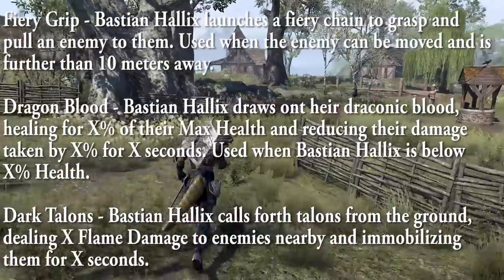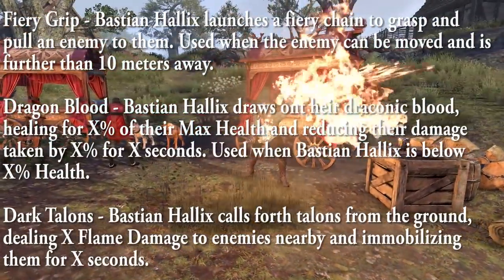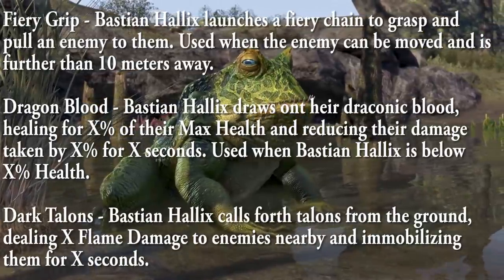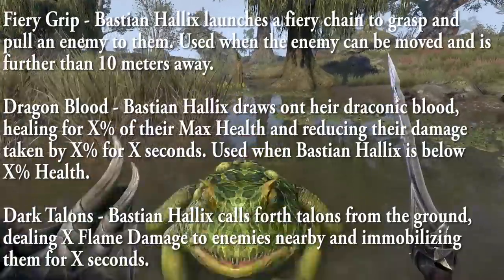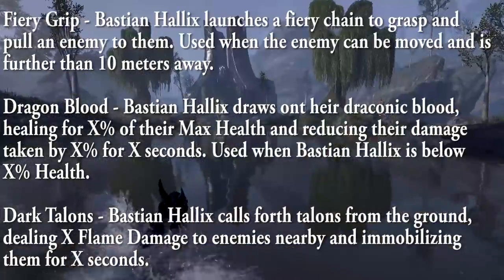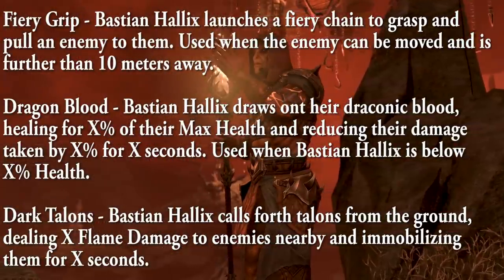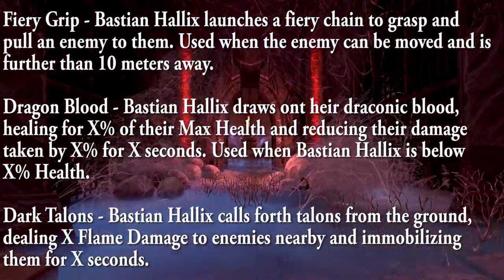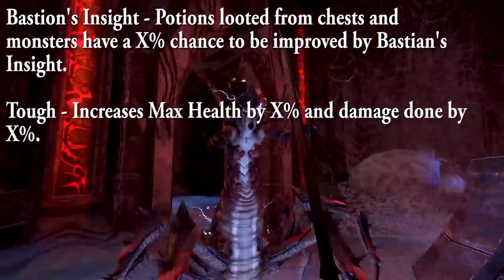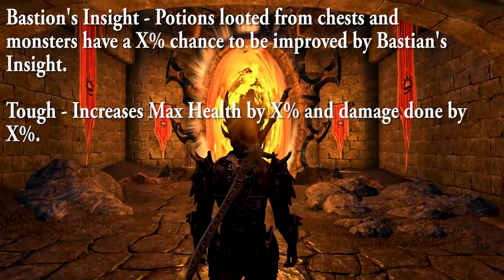In Bastion's tanking tree: Fiery Grip launches a Fiery Chain to pull an enemy to him, used when the enemy can be moved and is farther than X meters away. Dragon Blood draws on Draconic Blood, healing for X percent of max health and reducing damage taken by X percent for X seconds, used when below a certain health. Dark Talons calls talons from the ground, dealing Flame damage and immobilizing enemies. Bastion also has a companion perk called Bastion's Insight: potions looted from chests and monsters have an X percent chance to be improved. His passive, Tough, increases max health and damage done by X percent.